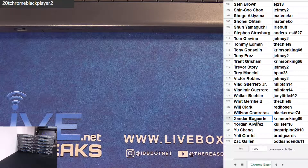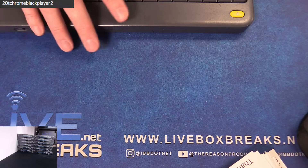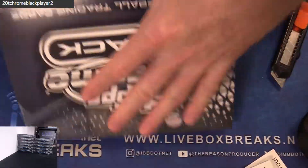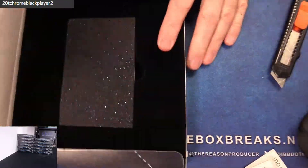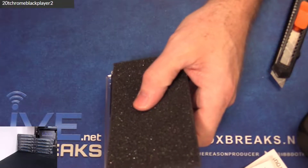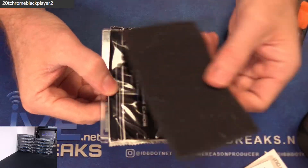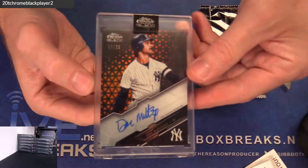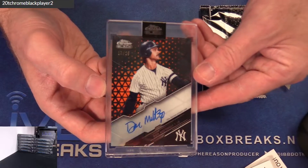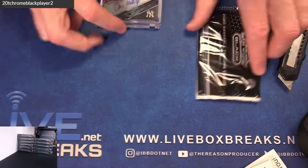All right guys, let's rock and roll! Topps Chrome Black — nice little product here. Had auctions in tonight. We got three more of these next week and that'll be it, guys — don't miss out on them. Three more cases next week. How about a little Donnie baseball? The 25 — nice orange to kick it off. Very nice.